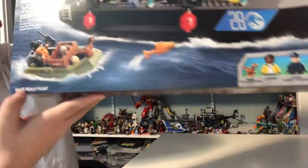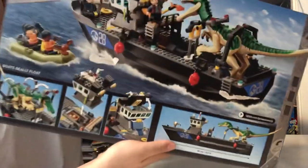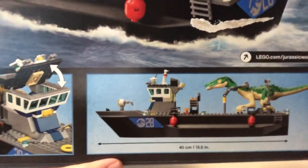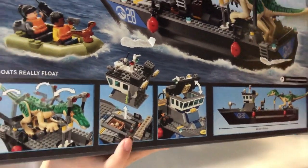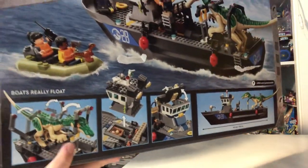And the two boats right here can really float. And here's the back of the box — you can see how long the boat is right here. And you can see you can go all the way into some places right here on the boat. You can put Owen's figure right on the bow there.